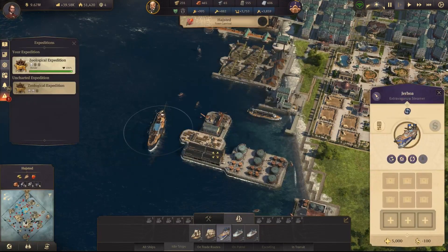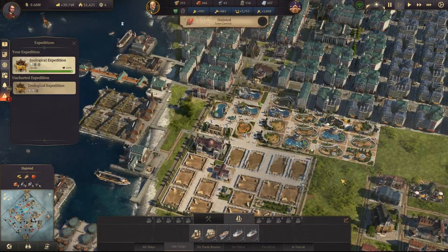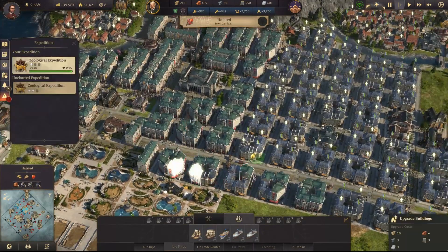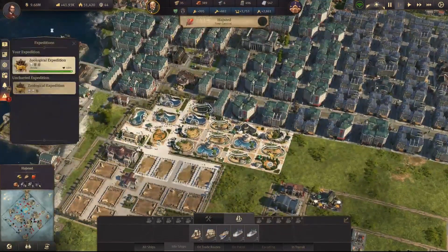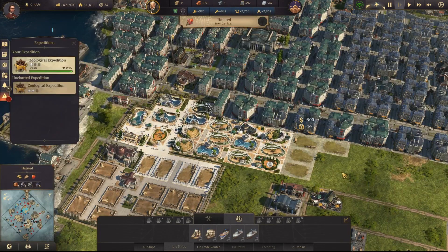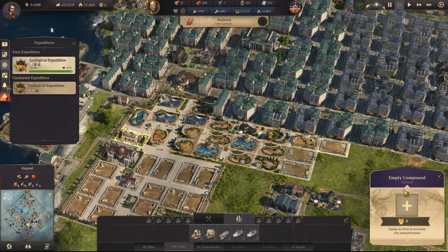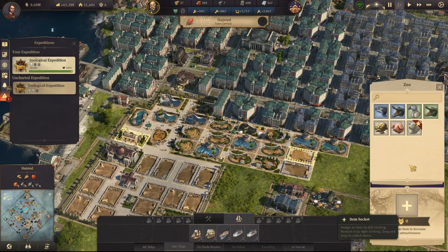We're going to need rations — so I guess we take schnapps because that's rations and medicine. We're going to need hunting — coal is much better for hunting. We're going to need diplomacy — champagne is a lot better for diplomacy. We've got two more — faith and crafting are not too bad. Let's take bread as well for faith. Is there any items I could put on this ship? No, not really. Side expedition please.